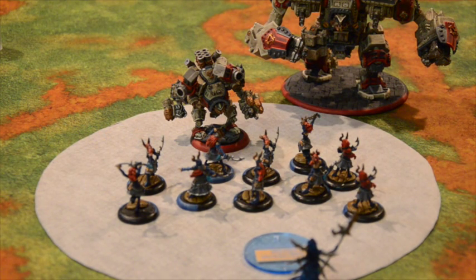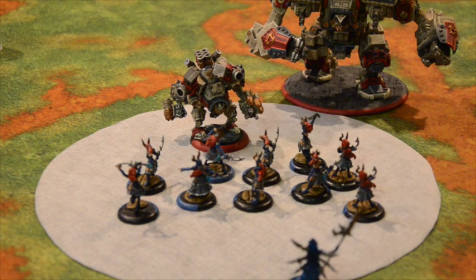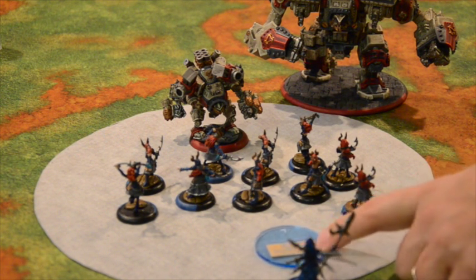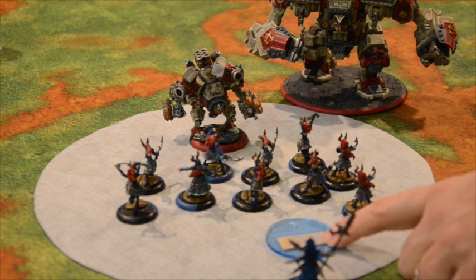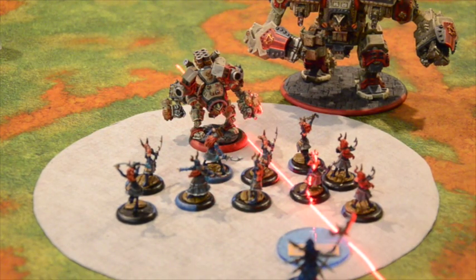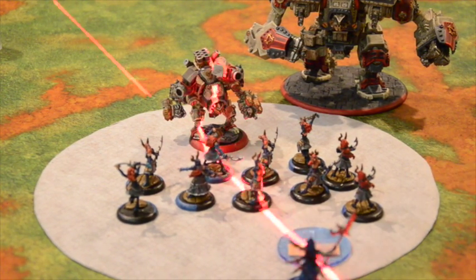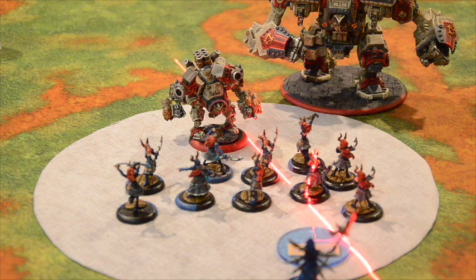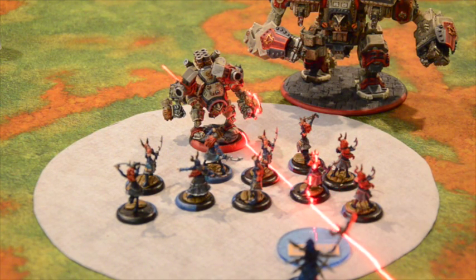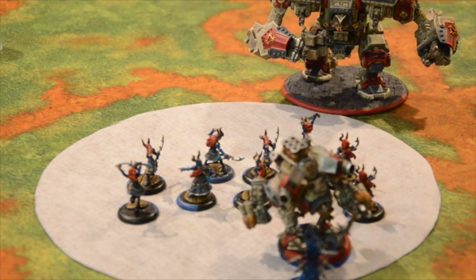Lasers can also be used for determining what models get trampled during a power attack trample. In this situation, he wants to get to Denny — he wants to squish her — but he also wants to trample as many models as he can. You use your line of sight to position so you can get where you want to go. He checks he's within half an inch, checks line of sight, and determines he'll get those two models there, and those two models there. With your melee gauge you check that model's melee — yep, you're going to get a free strike there. So he's going to take one free strike and trample four models. Done. Very simple.